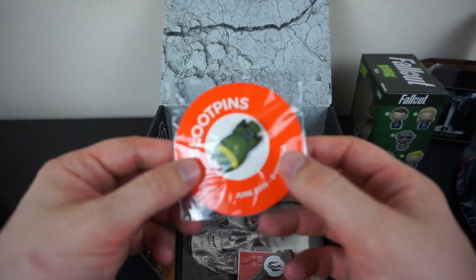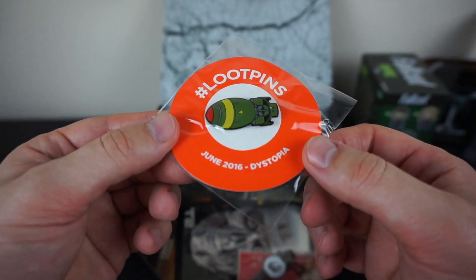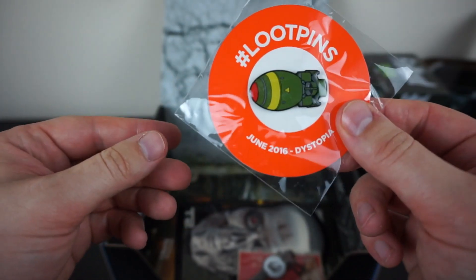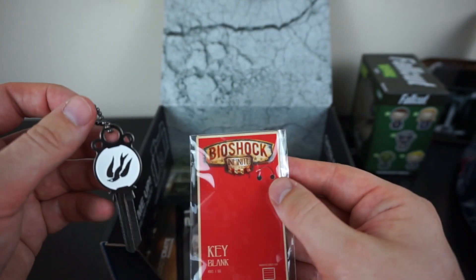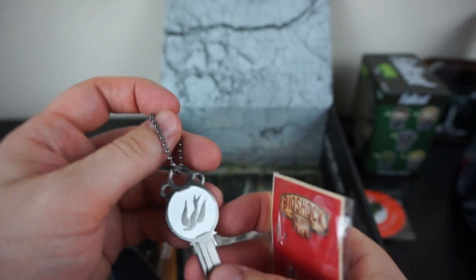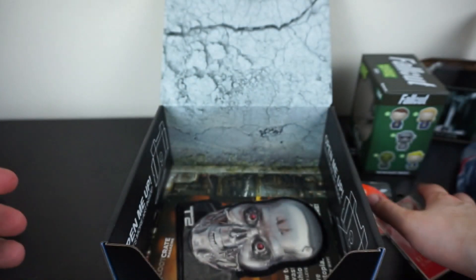What else have we got in here? We've got the pin. That's a rocket — is that from Fallout as well? I'm not sure, I think that's from Fallout as well. But that's pretty cool, the pin that we get. Also we get a Bioshock Infinite — it's a key blank, so we've got a key ring here. It's really cool, it's like made of metal. I like that.